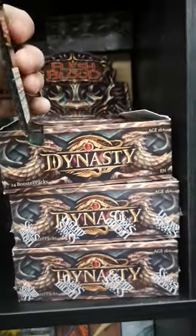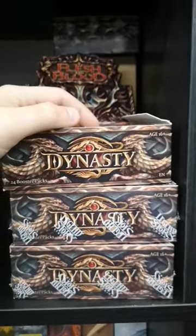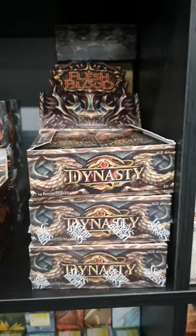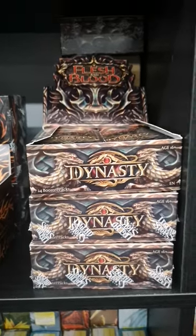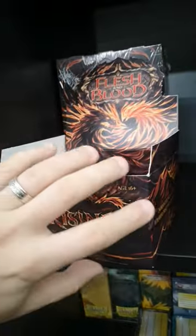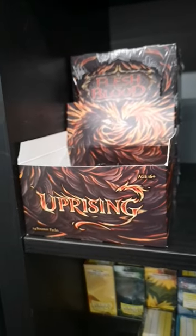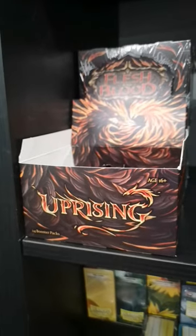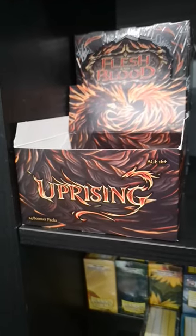What that means is the packs are smaller, but they're more loaded. The set is designed to basically add new cards to most of the existing classes — give everyone something fun and update the meta, so to speak. Whereas the classic sets like Uprising were big thick boxes with bigger packs — like a core set that's got whatever they introduced and needs more cards to fill out that new setting or theme.